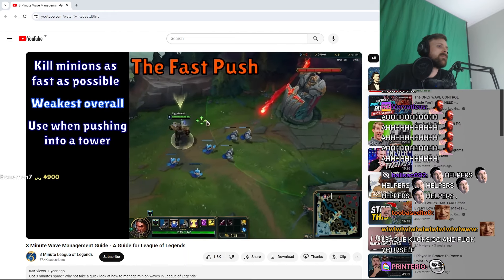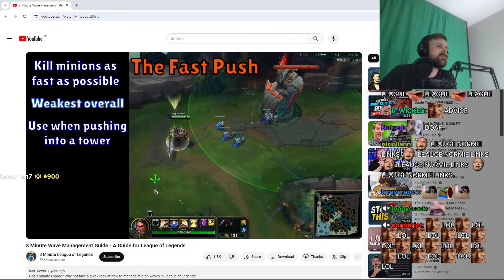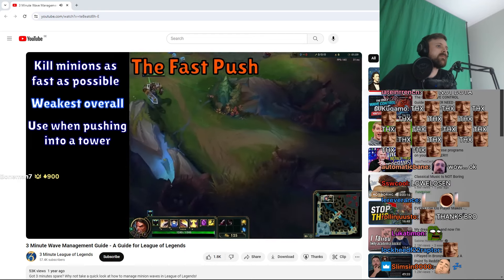The first circumstance is that you want your wave at your opponent's tower. This could be for any reason, such as your opponent has roamed and you're looking to deny farm, or simply you can push in for tower plates.